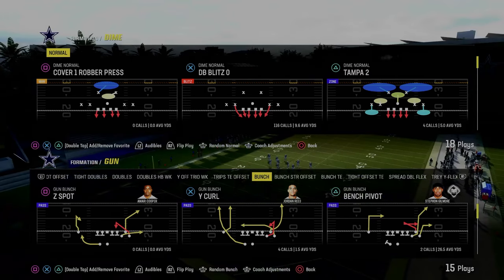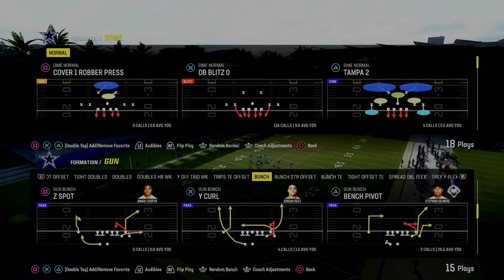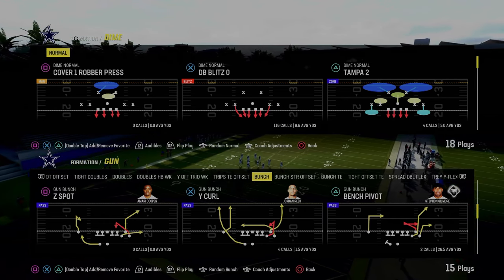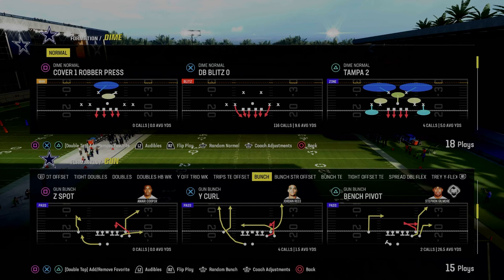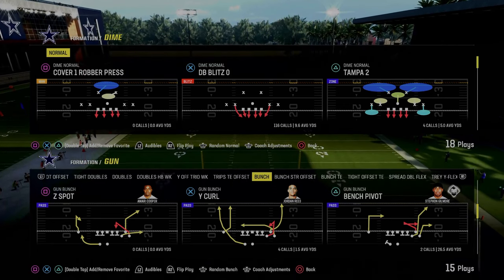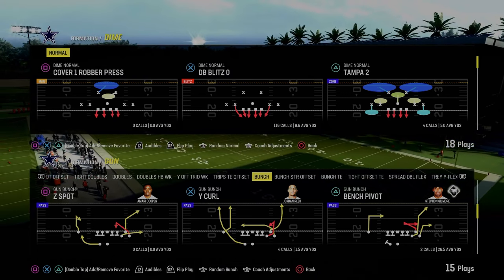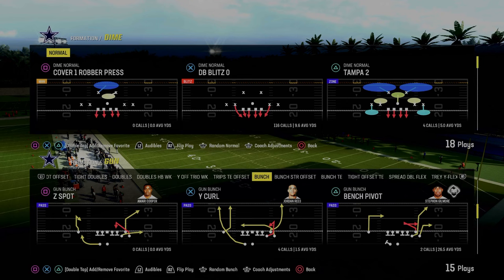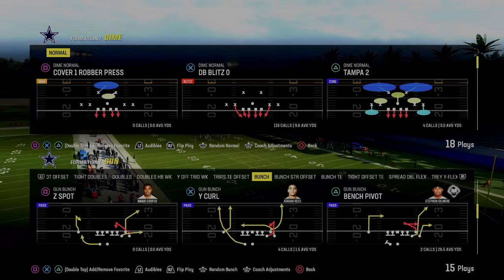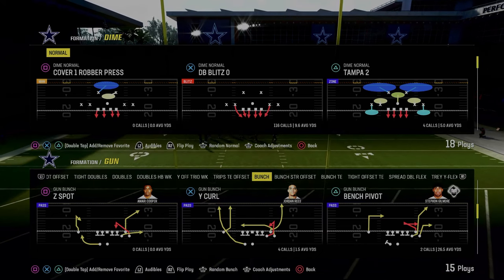In today's video, I'm going to be sharing with you how to run the Dime Normal Agap Blitz that Abram used in the MCS Madden 24 Zero Chill Challenge. This blitz is one of the better blitzes in the entire game, and we actually broke this down several weeks ago in our Patreon. If you're not a Patreon member yet, it's only $10 to do so, and it's going to help you become a better Madden player.